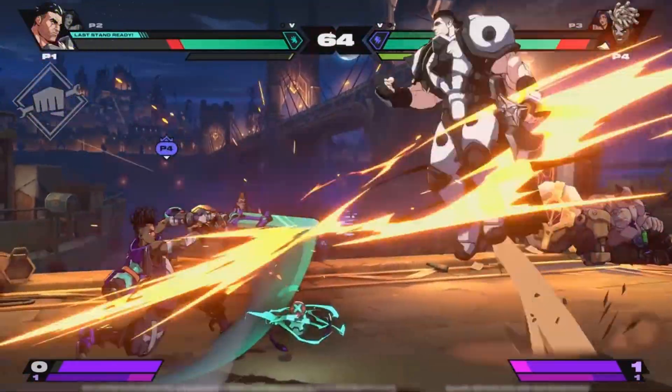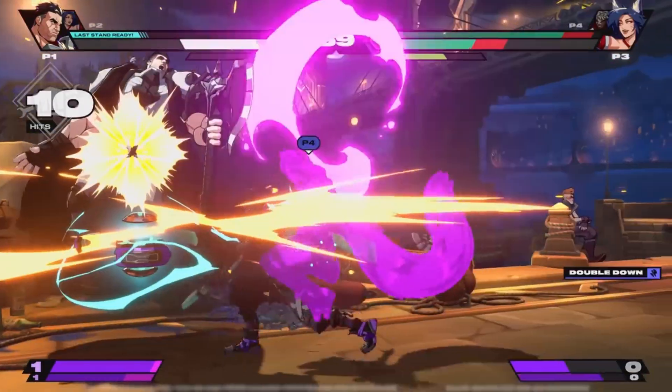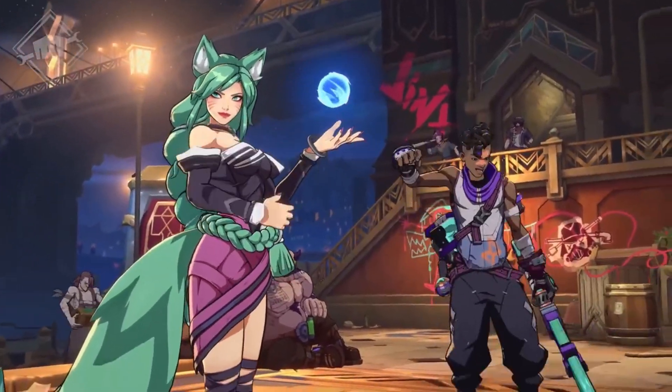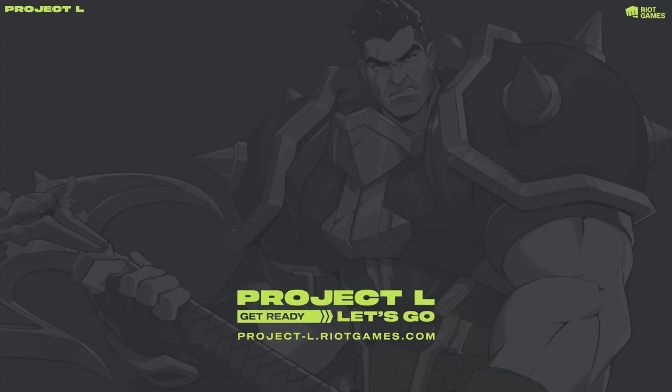Along with all of this we also got some new gameplay details — mainly what Project L is calling the fuse system. The fuse system is like a special playstyle perk that you pick before a match. For example, one fuse is called 2x assist, which lets you swap out in the middle of a combo twice instead of just once. There's one called double down that allows you to swap during your ultimate right into your tag partner's ultimate. And there's one called fury that gives you stat boosts whenever you fall below 40% health. It's just a cool additional way to customize your playstyle, and I imagine using certain fuses with certain character combinations might end up being fun to experiment with.